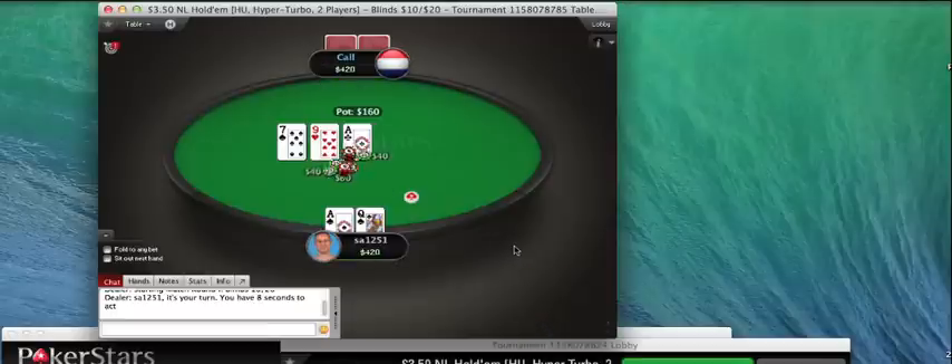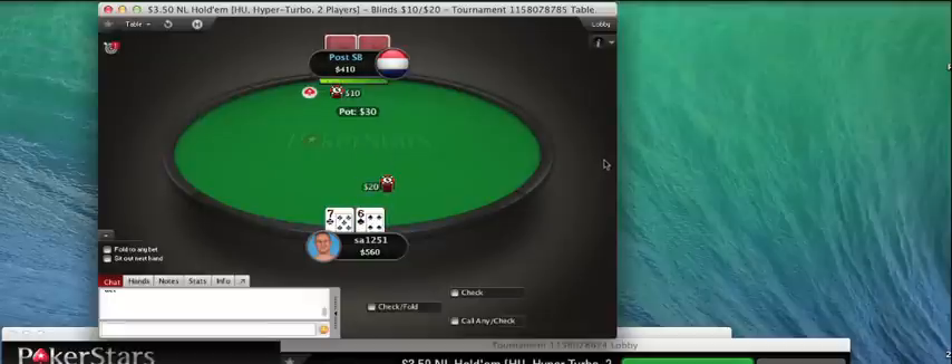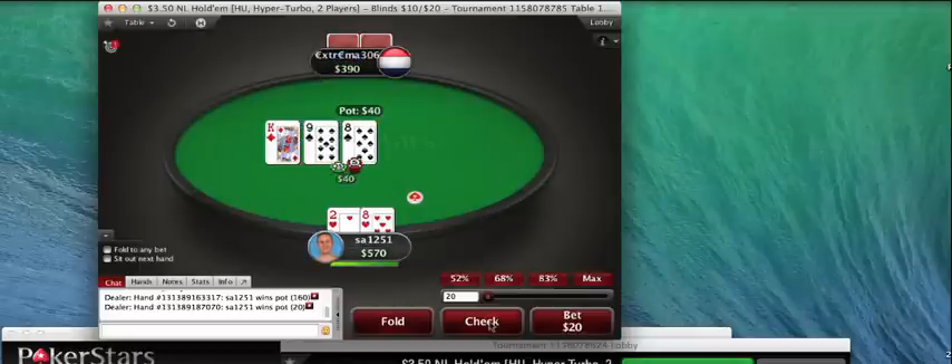I have a standard c-bet here on an ace high board. I will be going for three streets here — this is a very strong hand. I typically will be min raising a large part of my range. I think that takes advantage of fold equity preflop at this level, and if it doesn't, it allows me to create postflop situations where I think I can have a fairly large advantage.